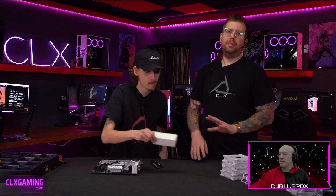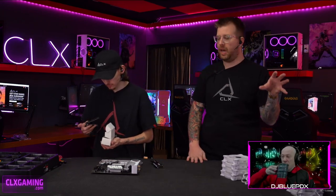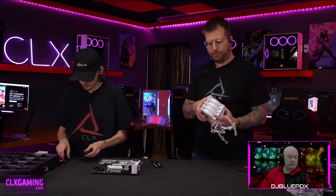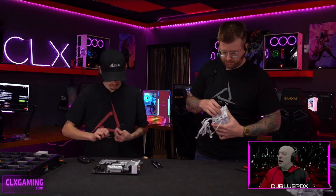Radical Stray asks: at what point is there diminishing returns when it comes to fan count in a typical ATX case? For a full ATX case with traditional intake in front and exhaust in back, I'd do a minimum of three intakes up front and one exhaust in the back. For something like an O11 with bottom intakes, three on the bottom, three on the top, and one in the back — seven total. For most cases, you can get away with four.